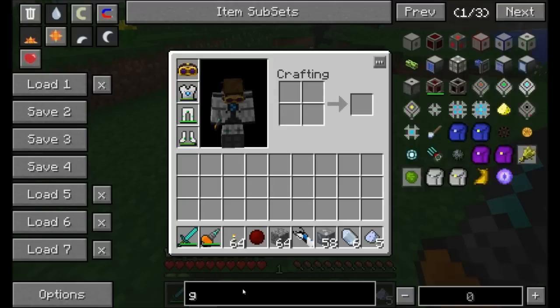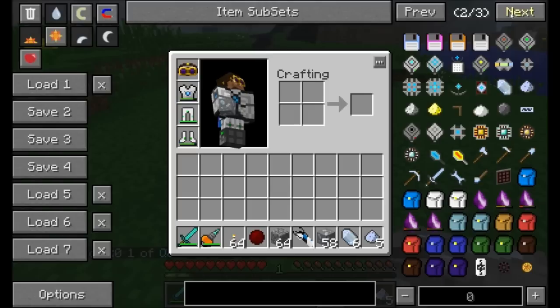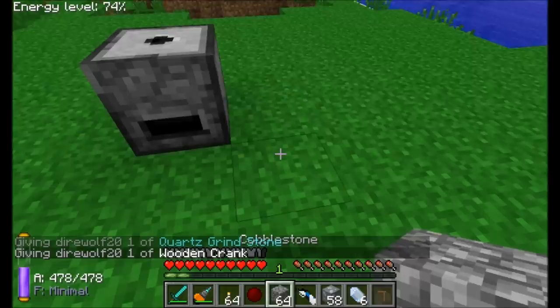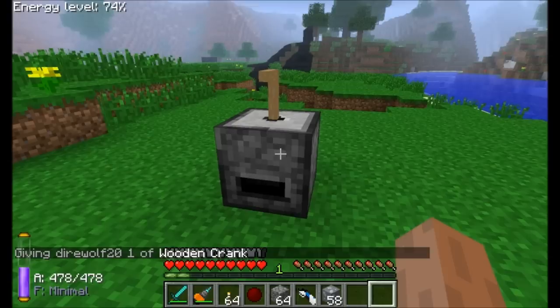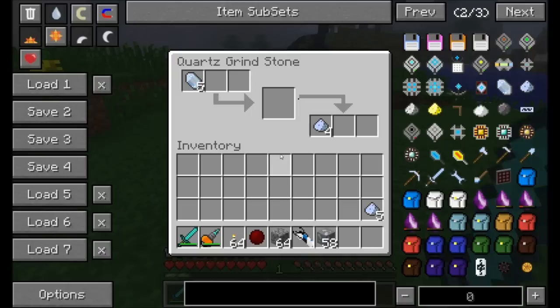There's also an item called the Quartz Grindstone — a manual way to process quartz when you're early in the game and don't have a macerator or pulverizer. You place a wooden crank on it, throw some quartz in, and right-click to grind it down into dust. It's really not too bad for getting started.